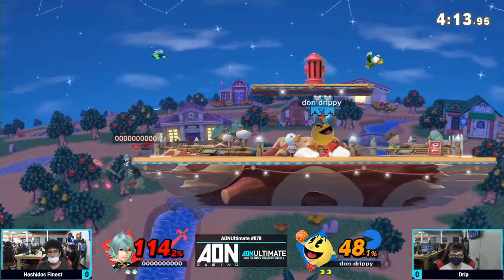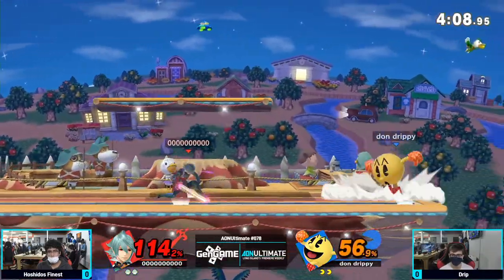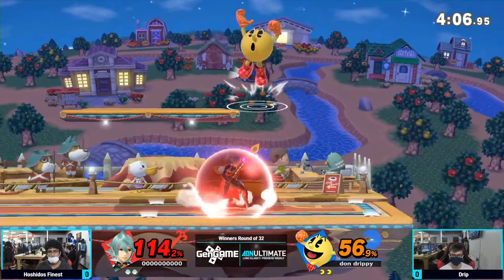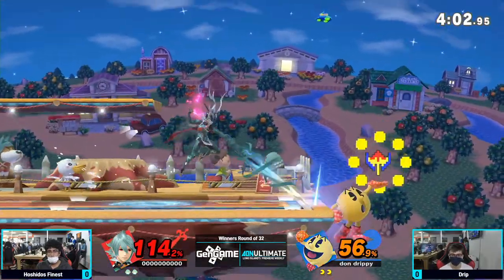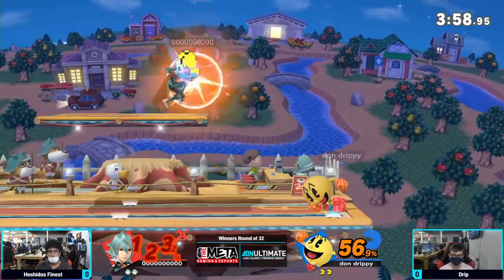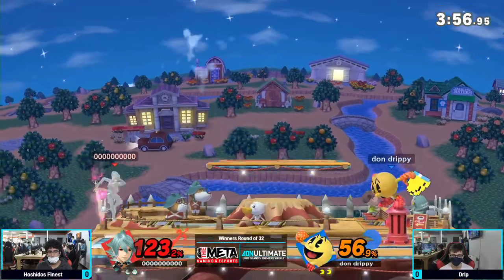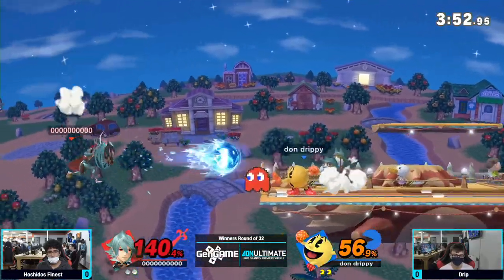Going to barely reach with the up smash, but enough — going to send the hydrant slightly forward. Drip is definitely showing that he knows his angles with the hydrant, which is a lot of where Pac-Man can just keep pressure. Hydrant pressure is very key to Pac-Man's game. Going to catch him with the bell — too high, proper follow-up was too far away. That was nice, drop the bell on the hydrant!